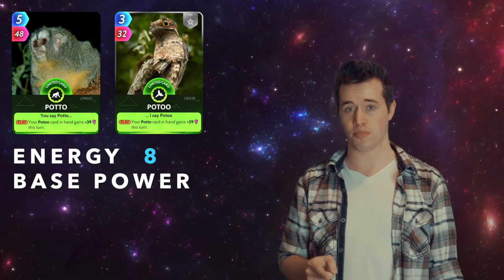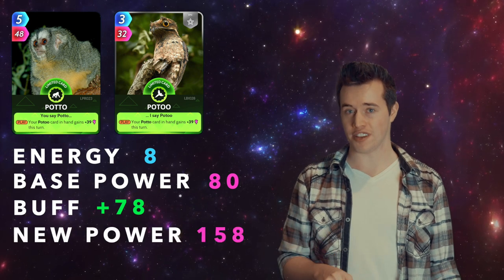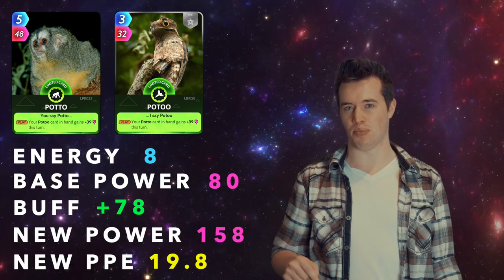Pato and Patu. Total energy: 8. Total base power: 80. These two have a buff of 78. That makes their new power 158, and their new PPE 19.8.